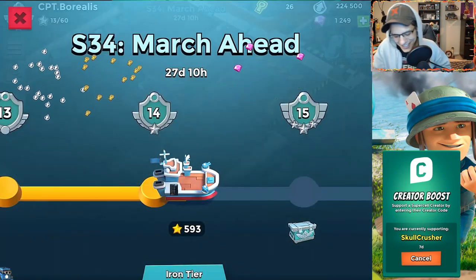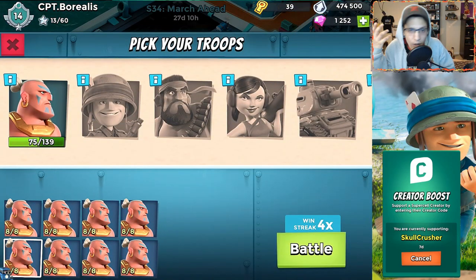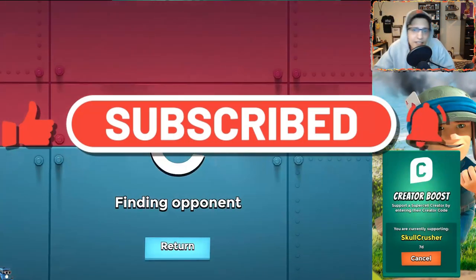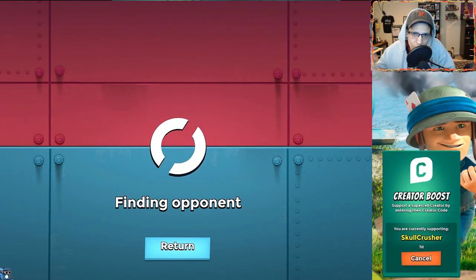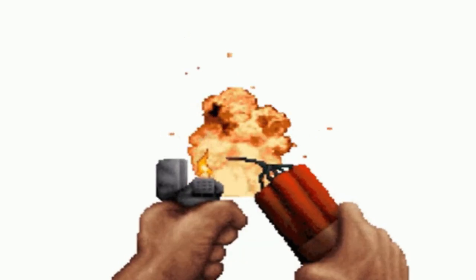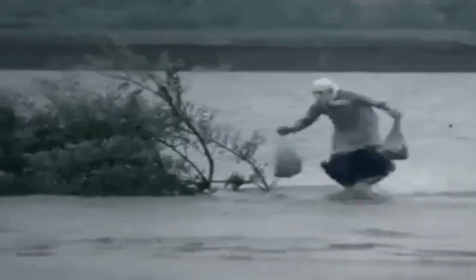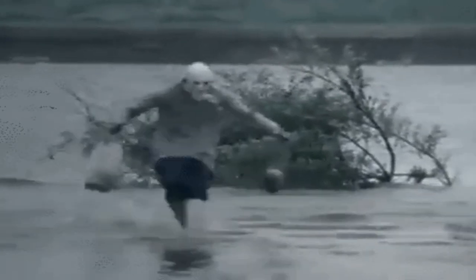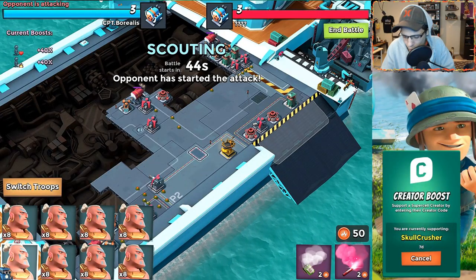Before we wrap up, let's go in for a live attack with the warriors to continue our 4x win streak. Don't forget to leave a like on today's video. If you're new, metaphorically speaking, consider grabbing a stick of dynamite, lighting it, and running over to that subscribe button — place that lit stick of dynamite beside the subscribe button, run away, and blow up the subscribe button! Join the ranks of the Skull Army today!